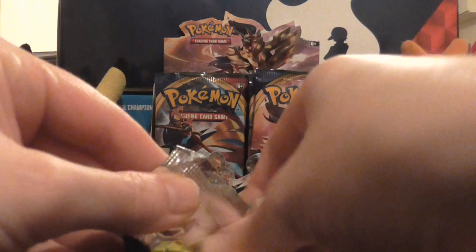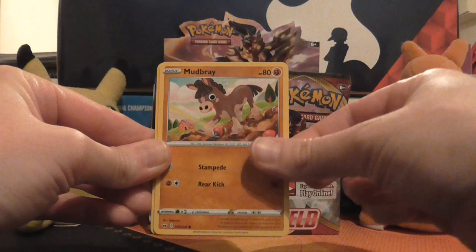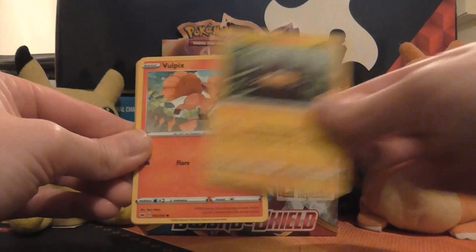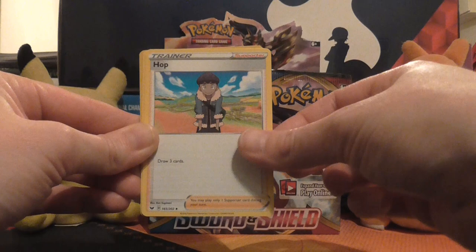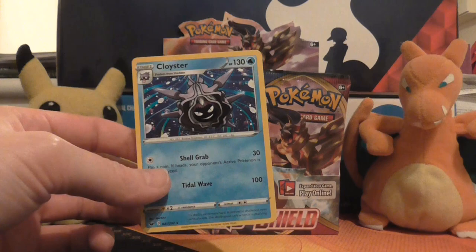Next pack. No idea what pull rates are for this set — there's been some mixed reviews online. So we have Grookey, Mudbray, Hoothoot, Pinurchin, Vulpix, Dark Energy, Hop — the classic draw three cards, you get one of those in every new base set. Pokégear got a reprint, that's cool! Sudowoodo, reverse holo of Noctowl — it's a rare reverse holo — and the rare in the pack is a non-holo Cloyster. No ultra rares as yet.